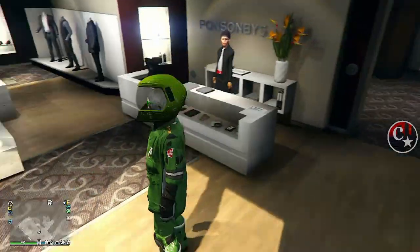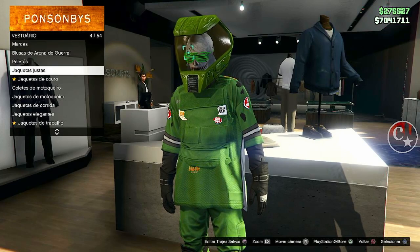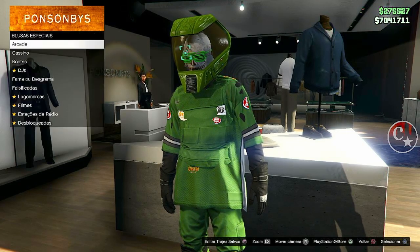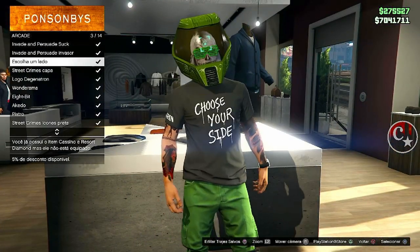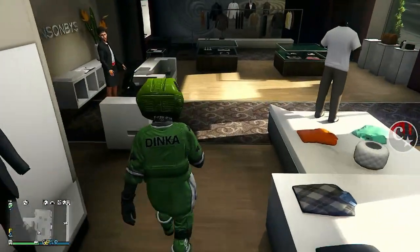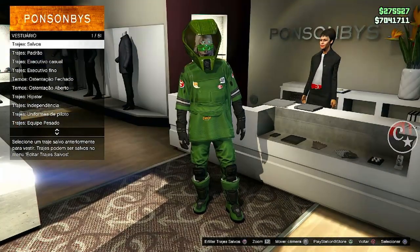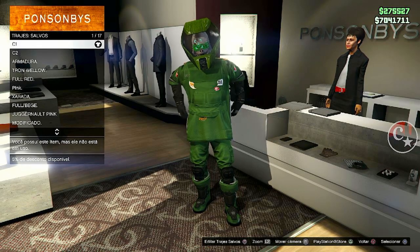Mas pra fazer trajes detalhados, como este aqui, que eu não tenho o crachá da IA — olha só que eu vou mostrar: colocando uma blusa pra vocês verem que eu não tenho um cracházinho da IA, e queria colocar. Então, a gente vai utilizar o método BF, que é o método de dois consoles ou com a ajuda de um amigo. Infelizmente só dá pra fazer assim. Vai valer pro PS4, pro PS5 e para o Xbox.